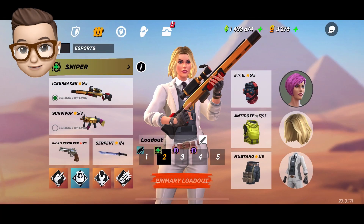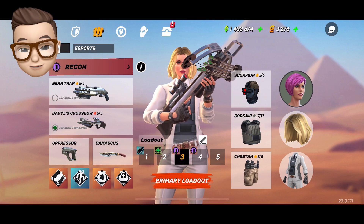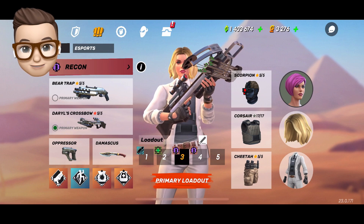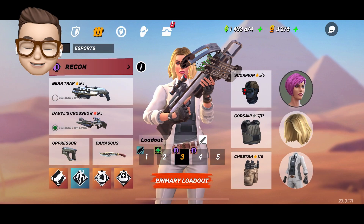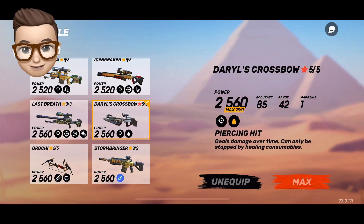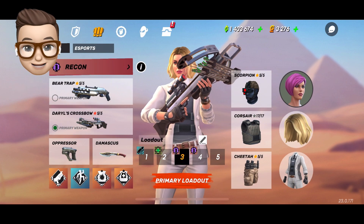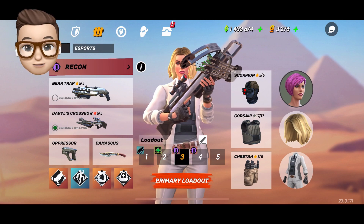The loadout I'm going to talk about is in the Recon specialization. The shotgun is going to be Bear Trap. Bear Trap is the strongest shotgun in the game — it has a very slow fire rate, however the damage it does is massive. The strongest sniping gun is the Crossbow. Barracuda does similar damage to the Crossbow, but the Crossbow makes a bit more damage, which makes it one-shot with this loadout.